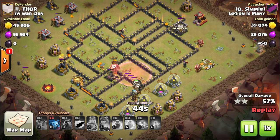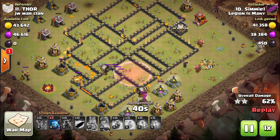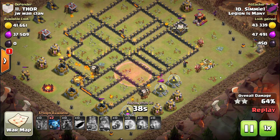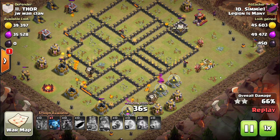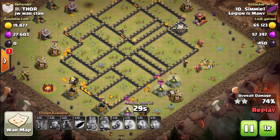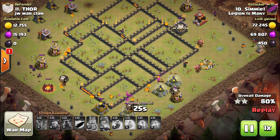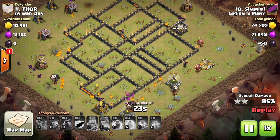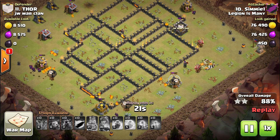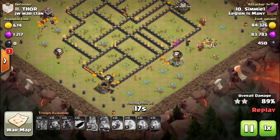Couldn't really tell the difference here though because this was a brilliant, well-executed attack. In town hall 10 it's not easy to three-star from the air if you're up against a player who knows what they're doing. But if you use the balloons just right, regardless of how slow they say they are, they have great coverage — you just have to be mindful of the pathing, the clan castle troops, and of course the inferno towers.